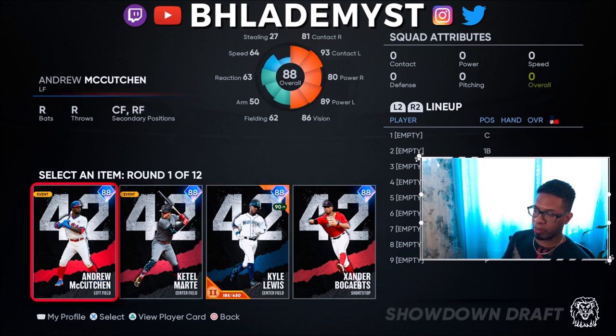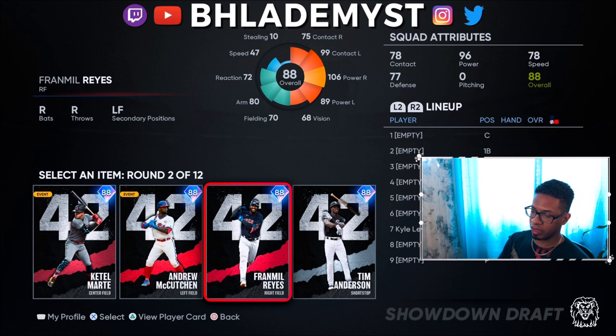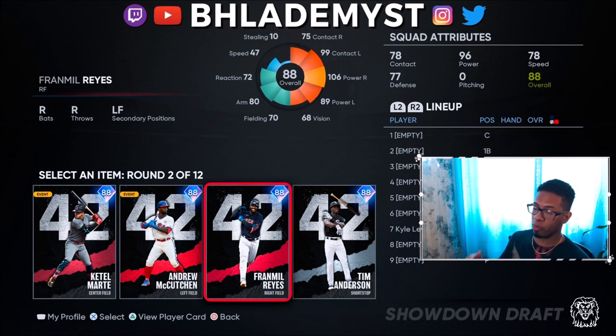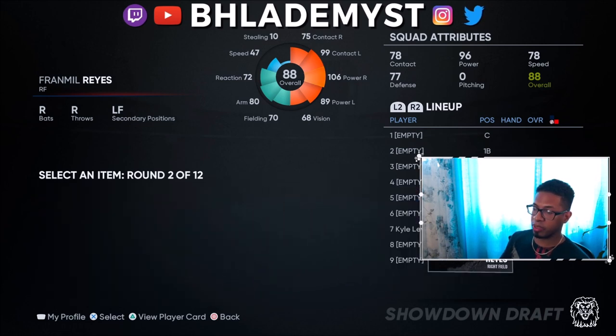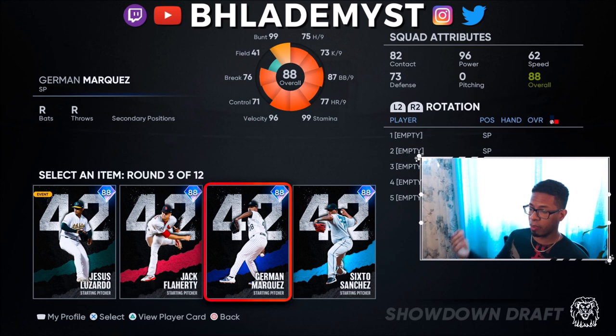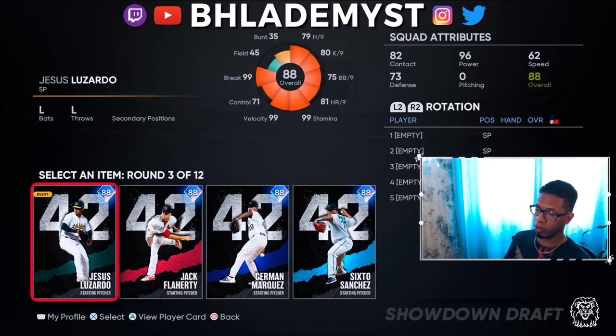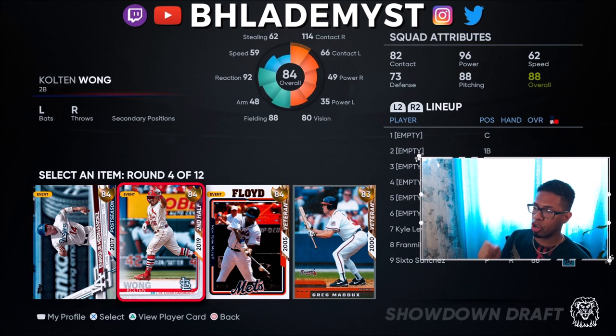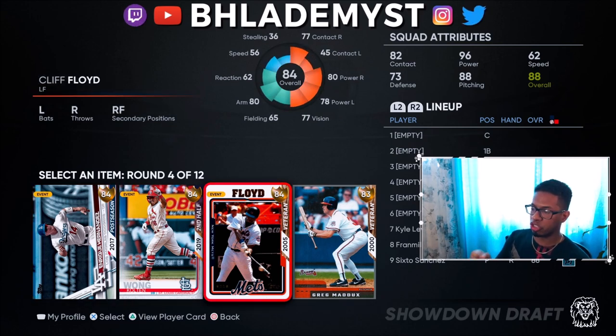We're going to pick up Kyle Lewis first because out of all of them he is the best hitter — you always want to pick the best hitter first. Then between Franmil Reyes and Tim Anderson: Tim Anderson has a gold life series card and could pop up later in gold rounds, so I'm picking up Franmil Reyes because he has the most power, and power usually dominates here. You always have to pick a diamond starting pitcher in the first showdown and a reliever as well.